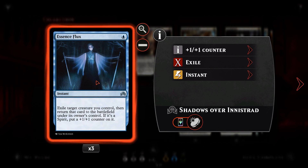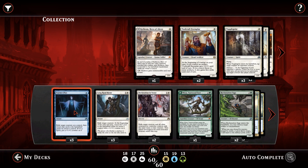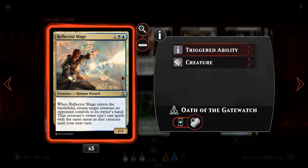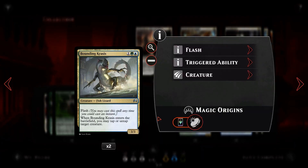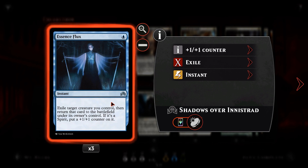First up is Essence Flux — for one blue, instant speed: exile a creature you control, then return it to the battlefield. If it's a Spirit, put a +1/+1 counter on it. We don't have any Spirits, but it's a one-mana way to re-trigger enter-the-battlefield abilities. If Nissa's on the field you get another Forest, if Reflector Mage is on the field you get to bounce a creature, if Bounding Krasis is there you get to tap a creature.